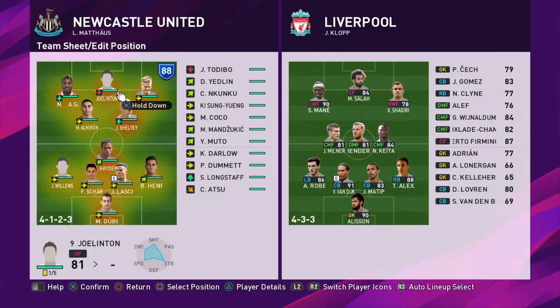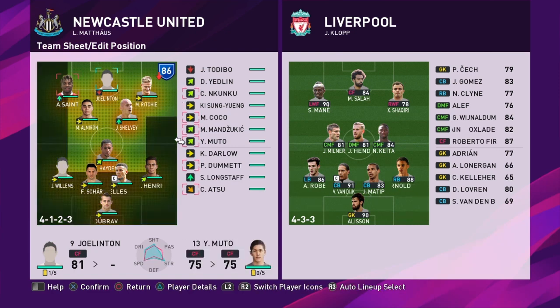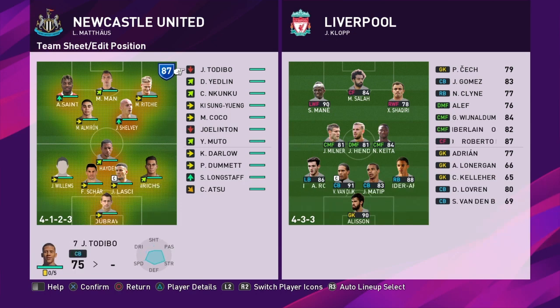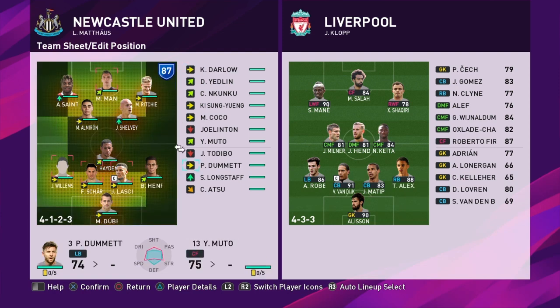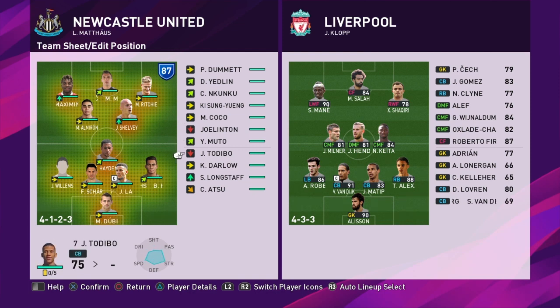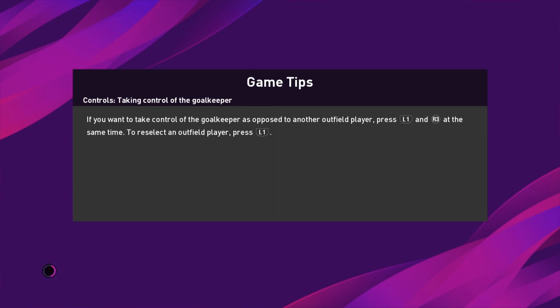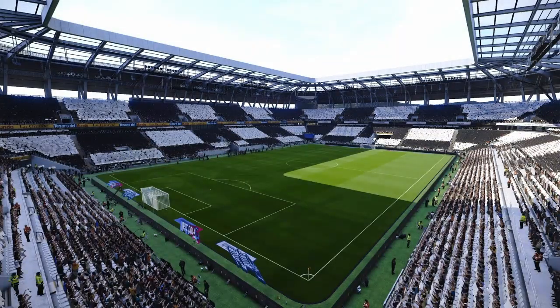Joel Linton is not looking too hot at the moment. Mandzukic is our best striker — we have to play him. Atsu's going to stay on the outside of the bench. Dummett's going to give us some cover at centre-back. Shelby is playing a little bit deeper, hoping to give us some cover in midfield. This is a very attacking formation, and if they get in behind us and in between our lines we're going to be in trouble. Hopefully dropping Shelby slightly further back will fill the gap.